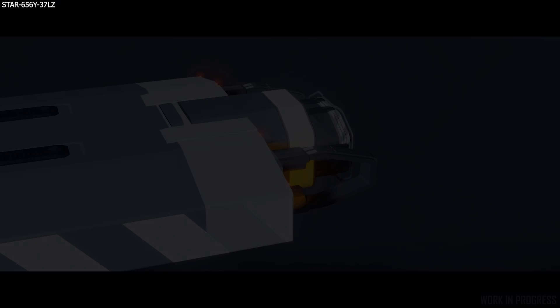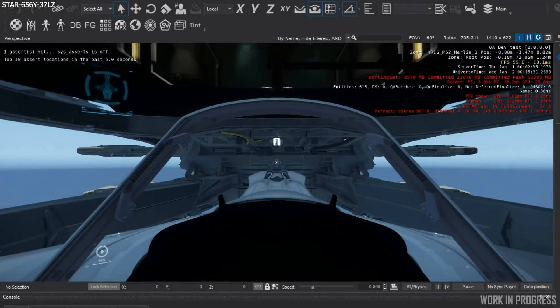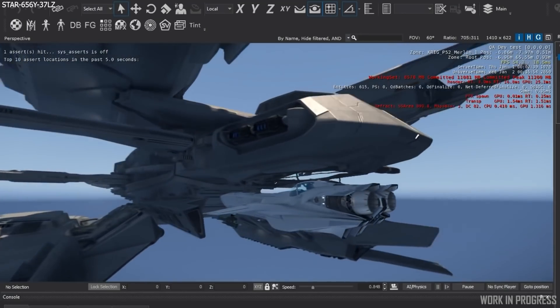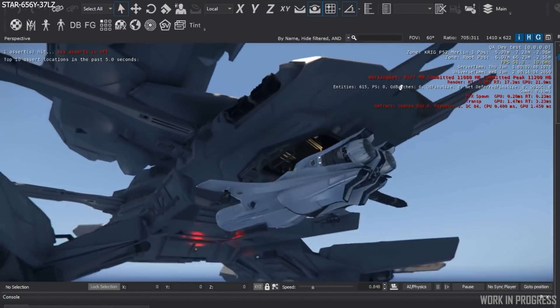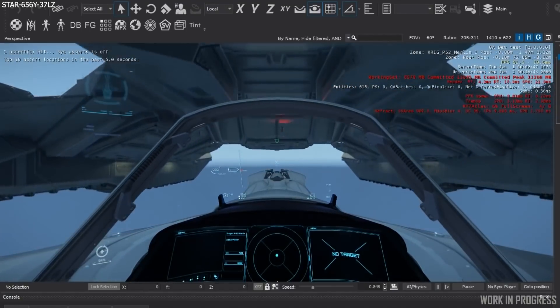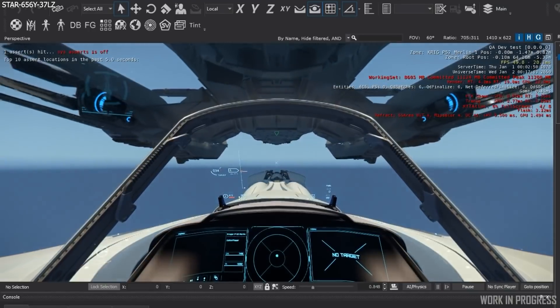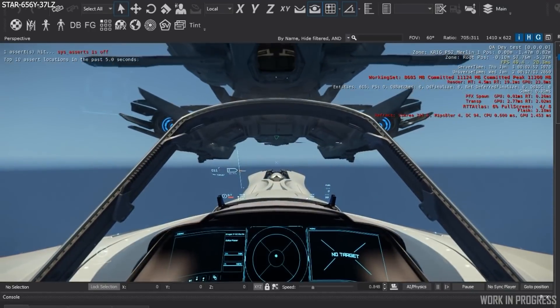For the Constellation and Merlin, this will make many Constellation owners very happy as they will finally be able to use the Merlin to fend off attackers, which has been a long time coming. It's a nine-week sprint from engineering starting towards the end of January and finishing towards the end of March, so hopefully it doesn't get pushed back.